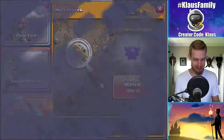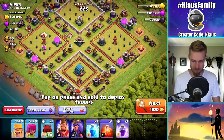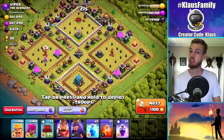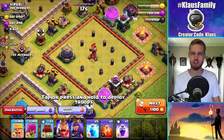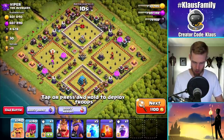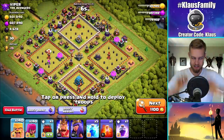Anyway, let's go do some raids. I have been enjoying this because the loot seems to be fairly easy to get. Oh, this is actually a really good one. I like it. The reason why I like it is because the storages are legit sitting on the outside. Maybe not the Dark Elixir storage, but all the other storages are.